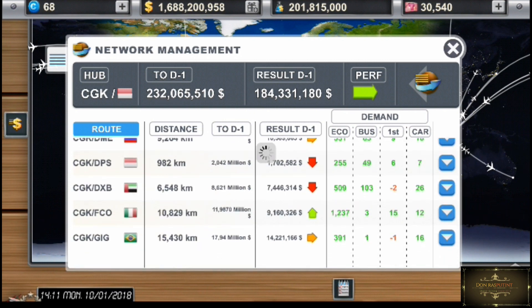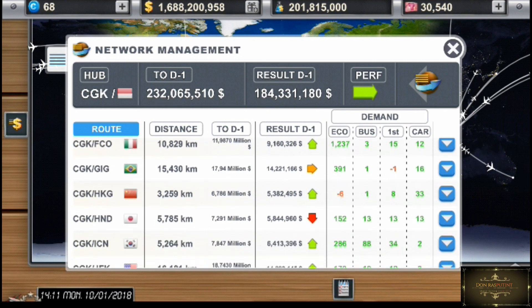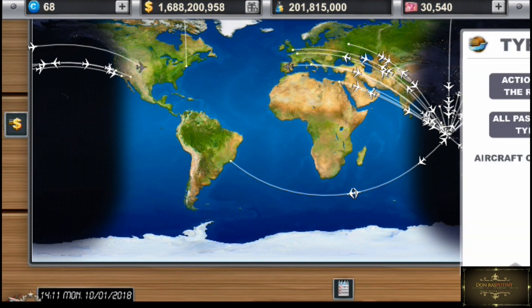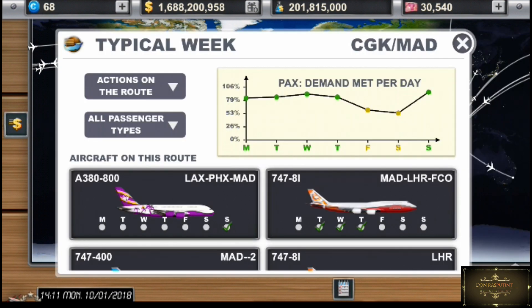Madrid! Madrid gue masih ada yang bolong-bolong. Ini nih Madrid. Liat di grafiknya, packs demand meter per day. Misalnya kalau untuk warna hijau itu artinya udah bagus, udah pas gitu. Kalau kalian ditambahin lagi nanti dia akan susah untuk mengepasin jumlah penumpang atau passenger yang tersisa.